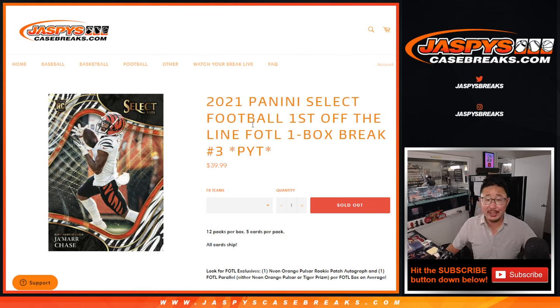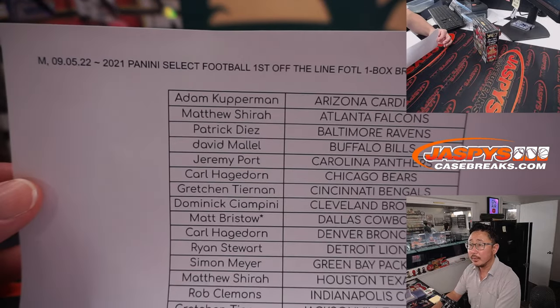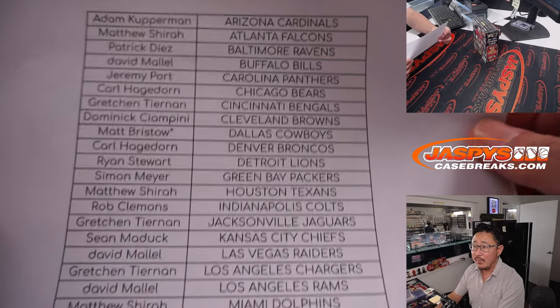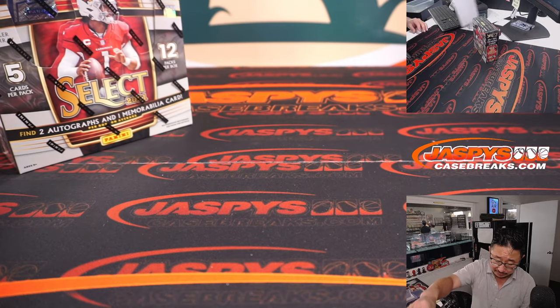Hi everybody, happy Labor Day. Thanks for spending a bit of your Labor Day with me. I'm Joe from jazbeescasebreaks.com and we're coming at you with some 2021 Panini Select football. FOTL, first off the line. One box, pick your team number three. Big thanks to this group for getting in on it. Appreciate it here on Monday the 5th. There's Matt with that Cowboy's Last Spot Mojo. There's everybody else right here. Thank you everyone for making this happen.